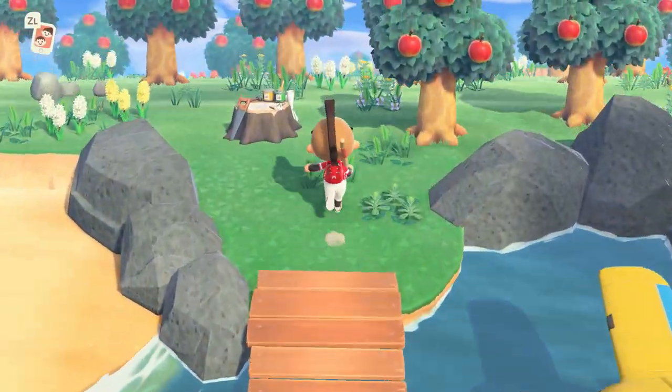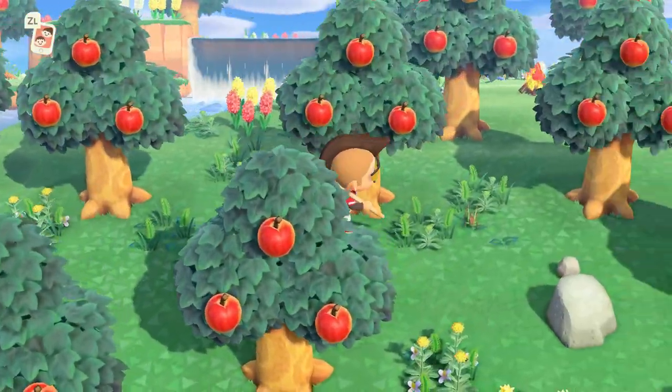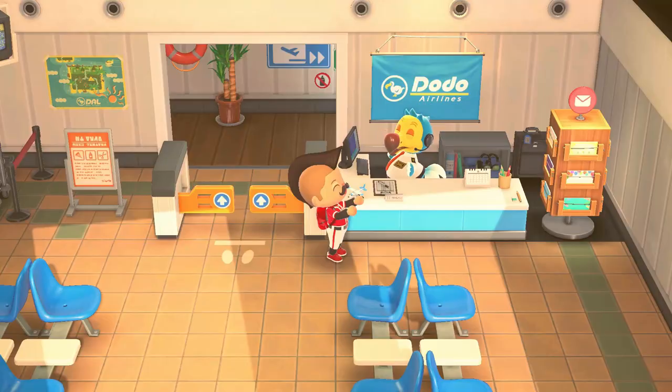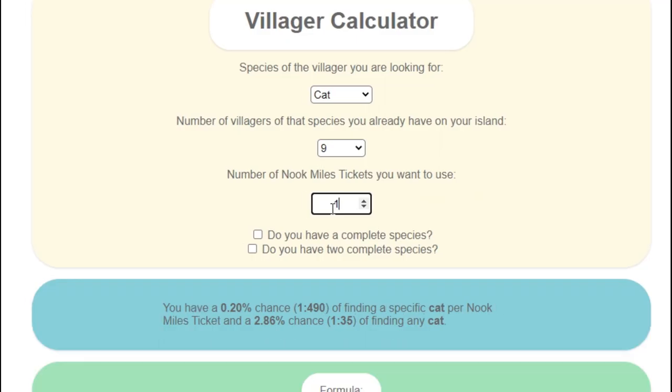So how do you get rare villagers in Animal Crossing New Horizons? Well, I can tell you it's not a fancy dance with the dodos in the airport. You can increase the odds of finding a specific villager by increasing the amount of that species on your island. So in other words, the more cats that you have on your island, the more likely you are to find Raymond on a mystery island tour.